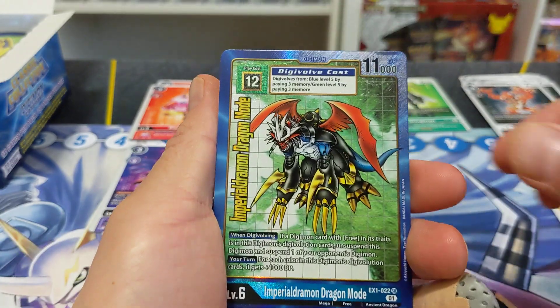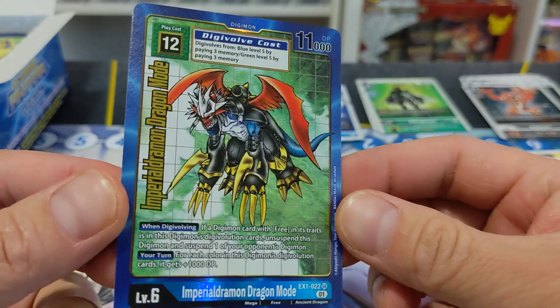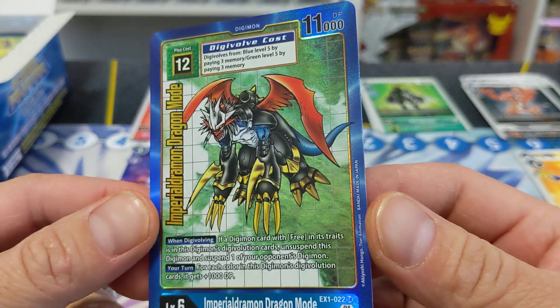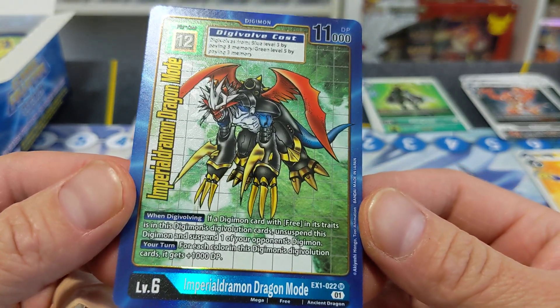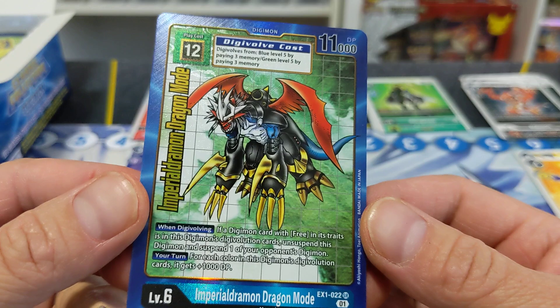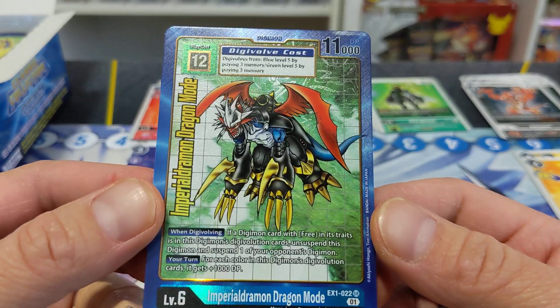Look at this, ladies and gentlemen — the Imperialdramon Dragon Mode Alternative Art has been pulled! I am so happy I pulled this. I actually might put a couple of these in my Imperialdramon build deck. The play cost is 12, however—